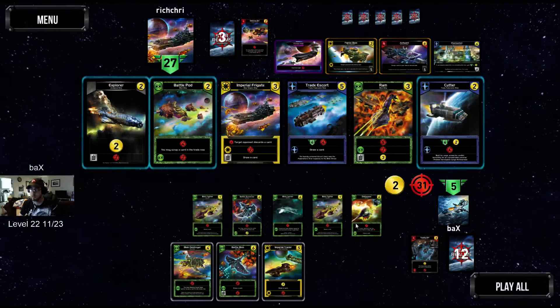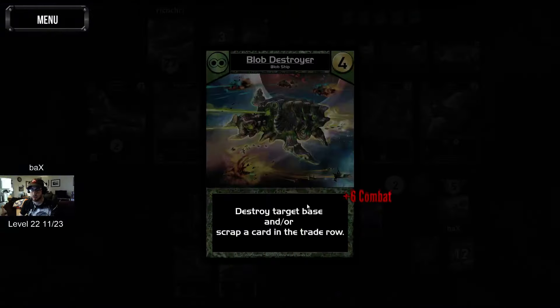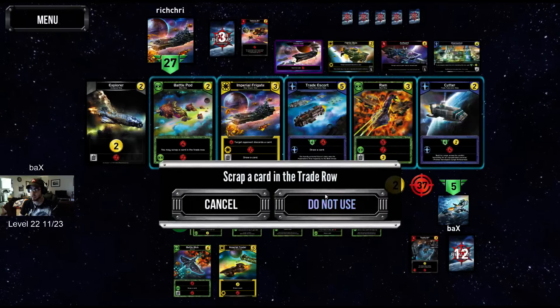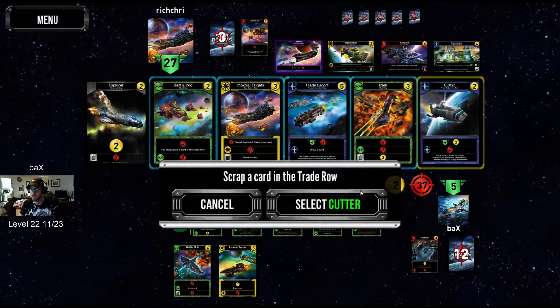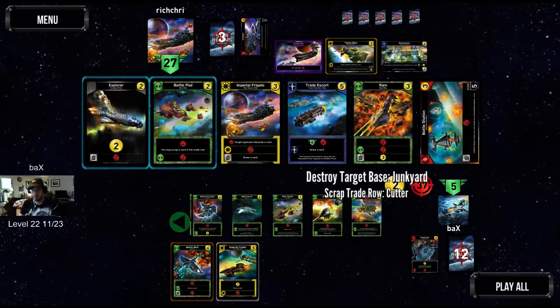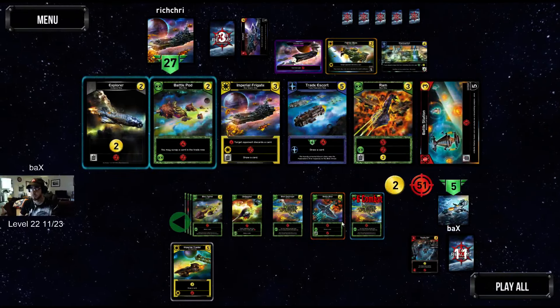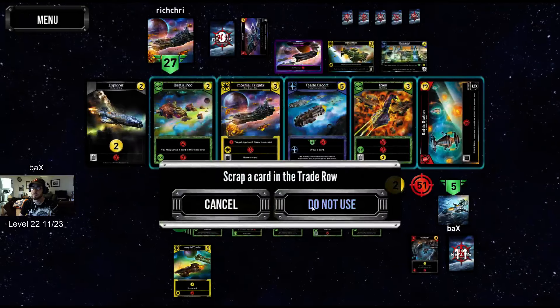Going to play it for the extra damage there — we're probably up to 31 damage. I'm going to play the Blob Destroyer. We'll go ahead and destroy one of those spaces. Let's take out one of these Cutters, we don't need the Cutter. We have two more draws as well, which is pretty cool. Let's draw another one — we got another Blob Destroyer. We're going to use that Blob Destroyer, let's go ahead and destroy the Firebase.